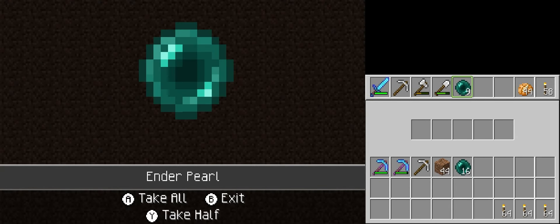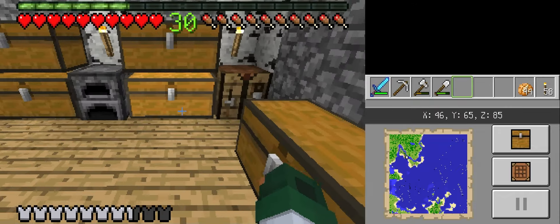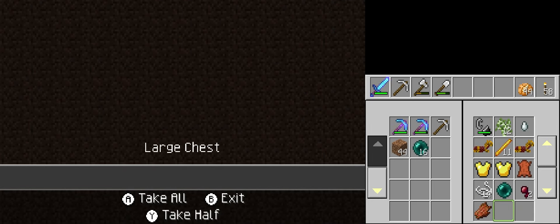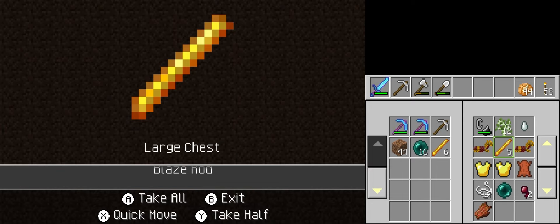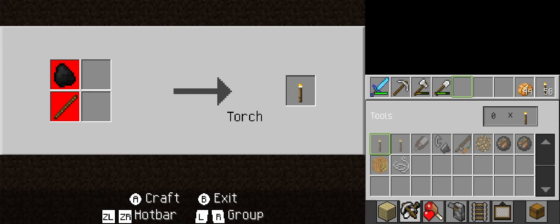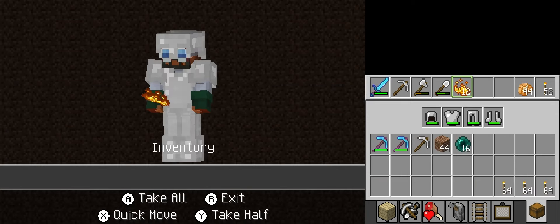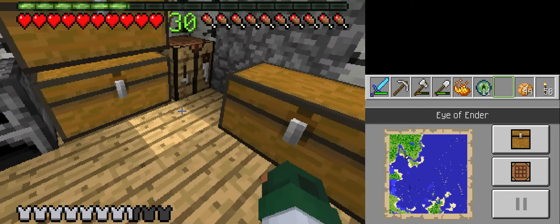Basically, what we're going to do: we're going to craft our Eyes of Ender, I should say. And because it's a pre-recorded video, I can cut out my travel time. We're going to need 6 blaze rods because our pearl has 11 empty slots. I also made sure to do another backup before visiting the End. I'm only going to make 11 Eyes, but we're going to use our extra Ender Pearls for just traveling.